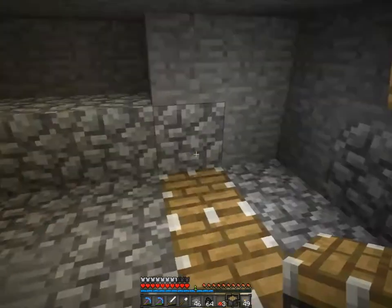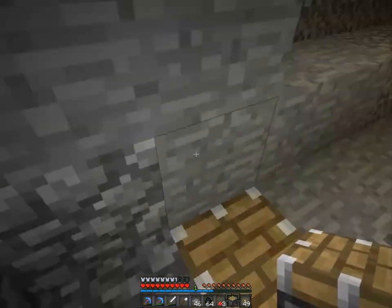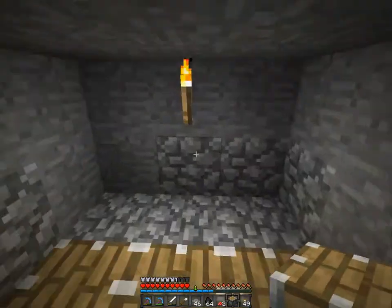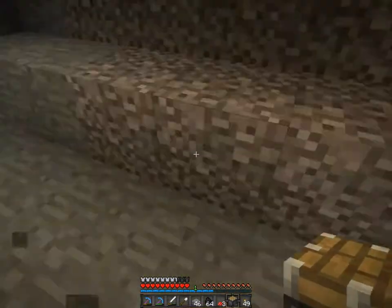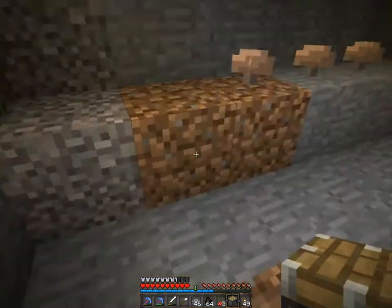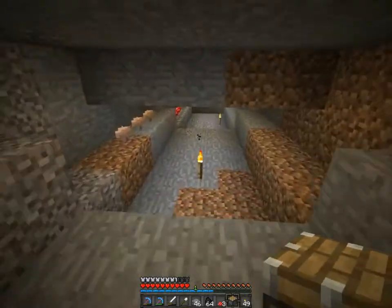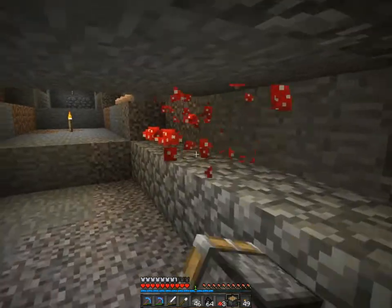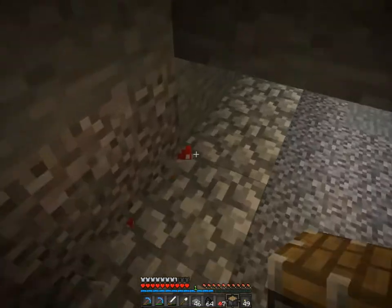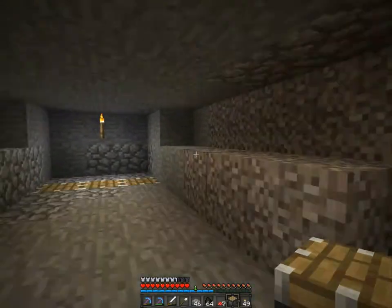Right here will be pistons which will be holding back some water — water source blocks — which, when activated, these mushrooms will slowly spread onto this floor, and then the water will flow out and clean them all off and take them to me. So that's essentially how it will work, but I have never actually made a mushroom farm before, so I'm not sure if this will actually work.